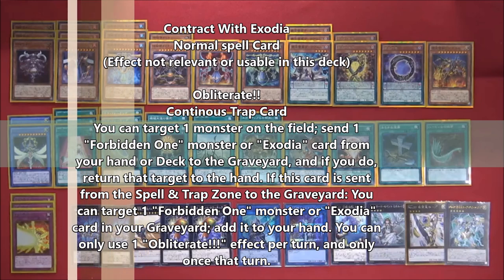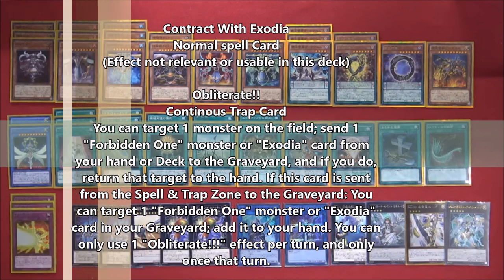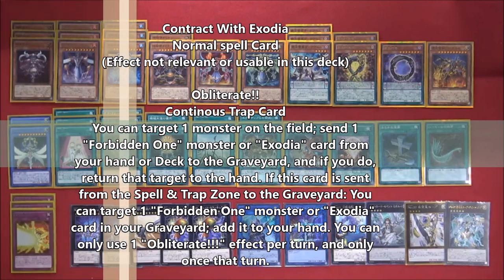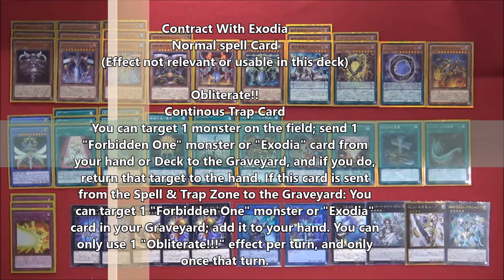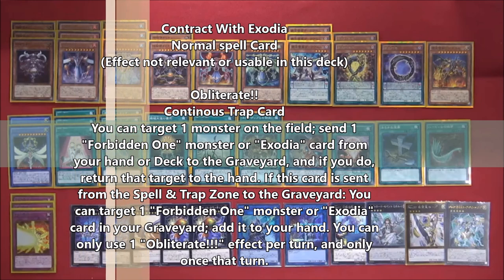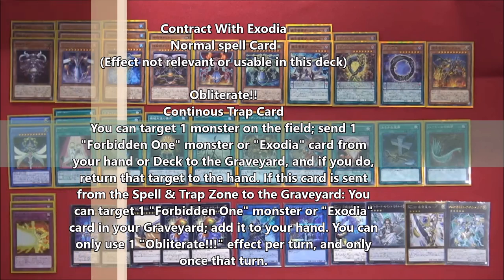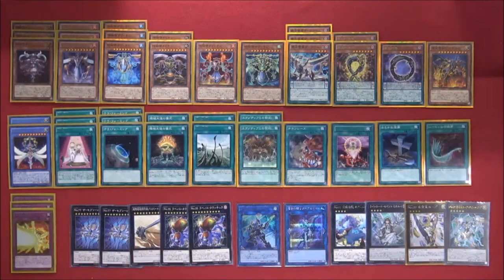You use Obliterate, drop Contract with Exodia — it's a quick effect so you can do it during your opponent's turn to mess up their plays, sending monsters back to their hand. Then during your turn, use Ritual Sanctuary to shuffle back Contract with Exodia to add back Time Maiden from the graveyard. Time Maiden special summons herself, tributes herself to search a Time Lord — a consistent engine. After a few turns you'd set up a scale and pendulum summon three or four Time Lords at a time, then Xyz summon, link summon, keep them as attackers.